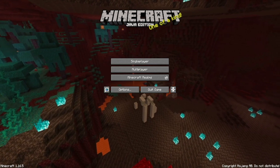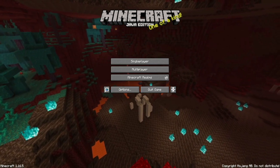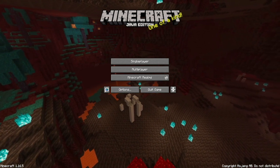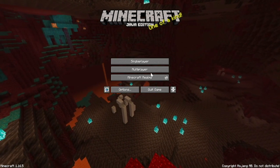Once you open up Minecraft, you will be greeted with this menu page. As you can see, we have three buttons: single player, multiplayer, and Minecraft Realms. First, click on single player.